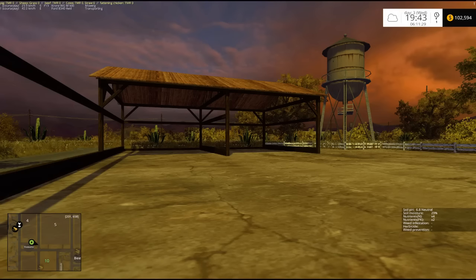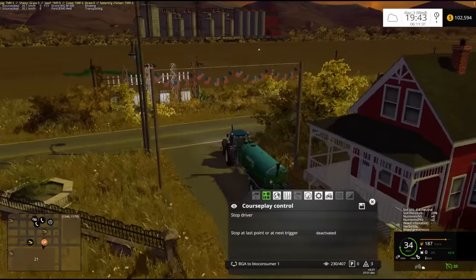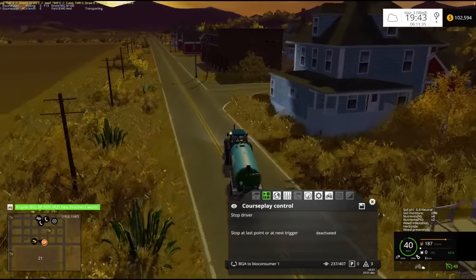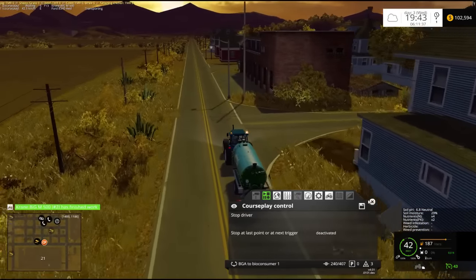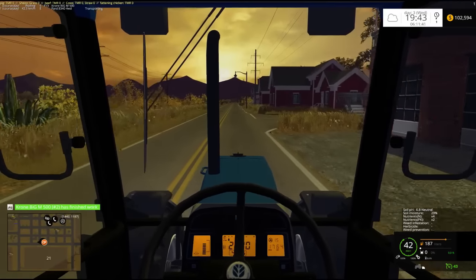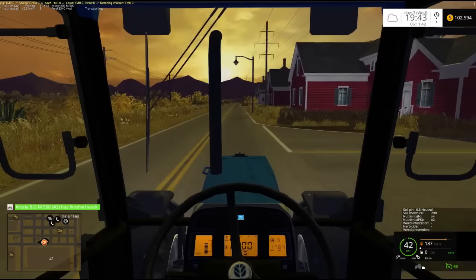Hello everybody, Ian Robson here and welcome back to American Outback. Alright, we're going to get all this going on today. As you can see, we've made a little bit of money. I have the Ford here, and he's currently just selling some of the biogas that we have created.